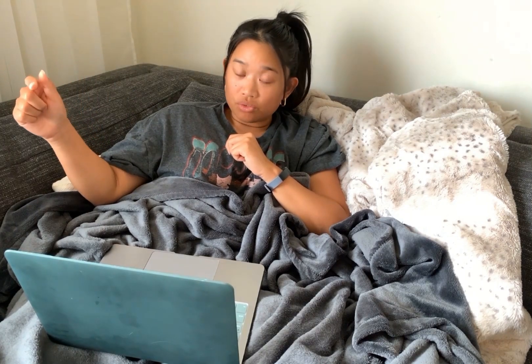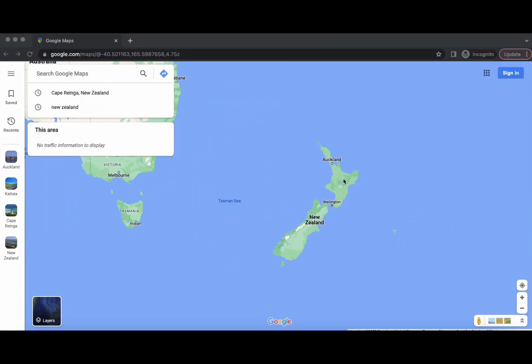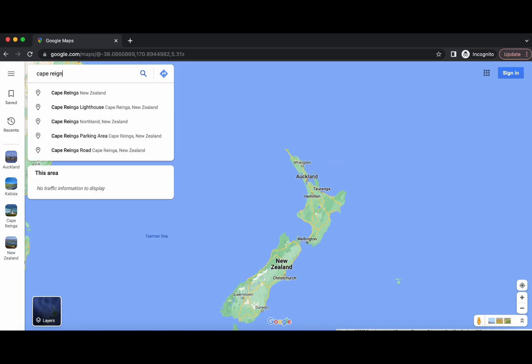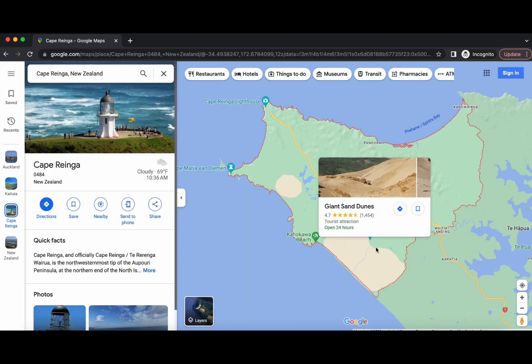In part one of this episode, the Jetlag crew starts at the very top of New Zealand and makes their way down to Cape Reinga Sand Dunes, which is a pretty big tourist attraction. I just wanted to show you where everyone is geographically in New Zealand, and how far of a trek you actually have to go to these sand dunes. So we're up here in Cape Reinga, and the dunes that they went to was right here — giant sand dunes.